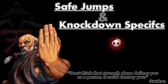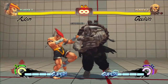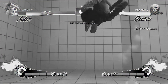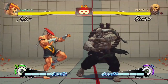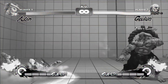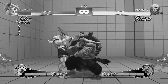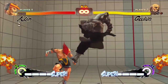Now let's go into safe jumps and knockdown specifics. Adon is peculiar - if he lands on his front, which from a throw he does, he gets one frame of extra invincibility. Which means your standard safe jump setup seems to miss. It can be a safe jump but you have to delay it by one frame, which is really difficult. That probably explains why I kept missing and getting caught in the videos. So if he lands on his front he gets one frame of extra invincibility, but you can safe jump - it's just a lot harder.